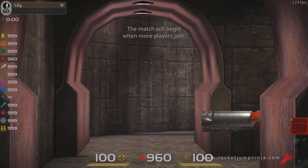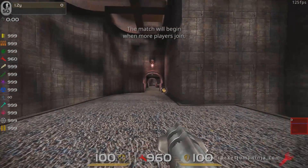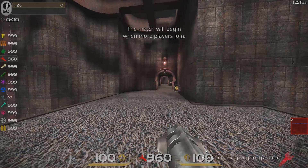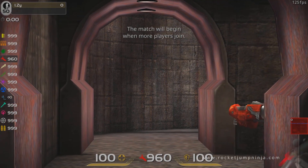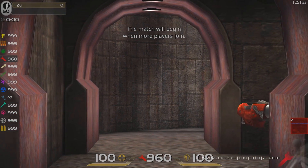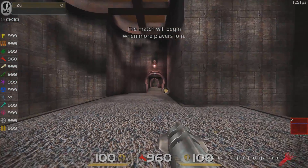Anyway, like Counter-Strike, Quake uses raw input. That means it doesn't pay attention to Windows sensitivity at all — it's going straight to the mouse. So for this video, I've turned off raw input so we can look at Windows sensitivity, and I've adjusted the sensitivity in Quake to keep it even. Just so you know, regardless of the sensitivity I set in Quake, the effects are the same.